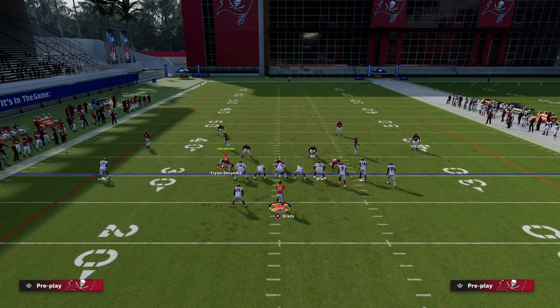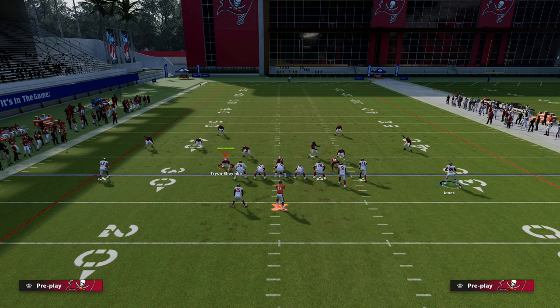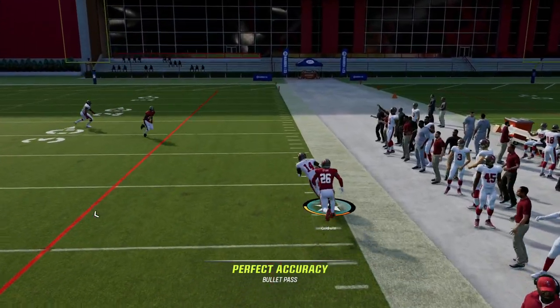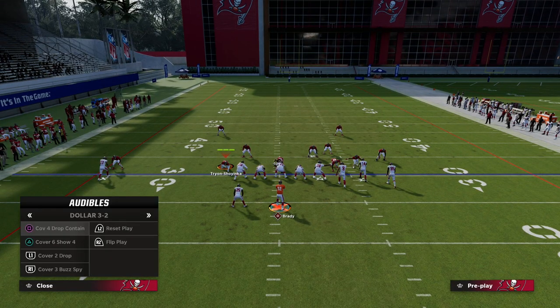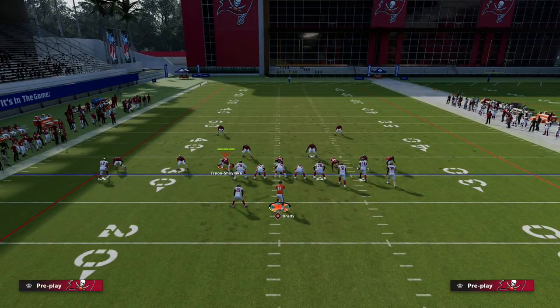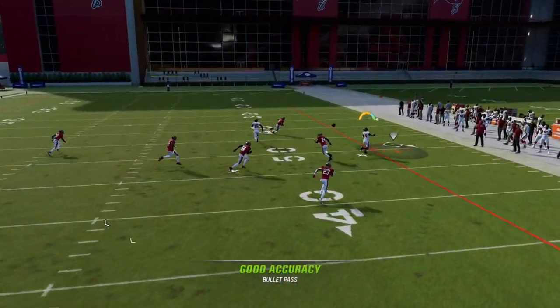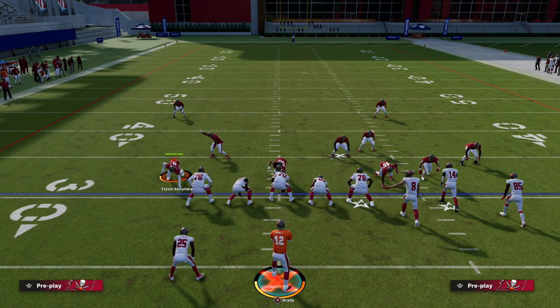The last coverage I want to cover is match coverage — personally I think it's the best way to play defense this year, and we have a full defensive ebook on matching principles. When you motion this guy out it changes the core matching principles within any match coverage, making the corner route harder to defend to the sideline. One popular adjustment is putting the safety on the right side in a deep half zone to prevent getting bombed — but when you motion the receiver out in Deep Corner, the corner route should be really wide open to the sideline, because that deep half is never in the right position to defend it.